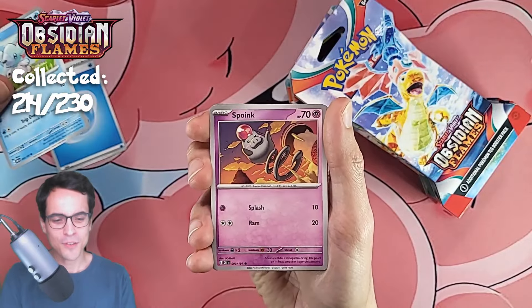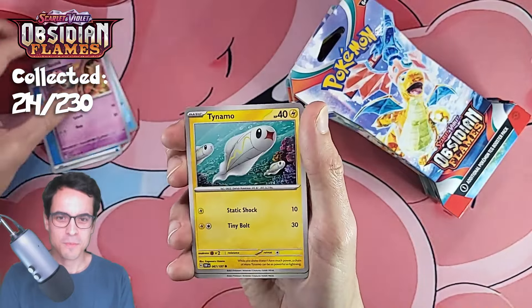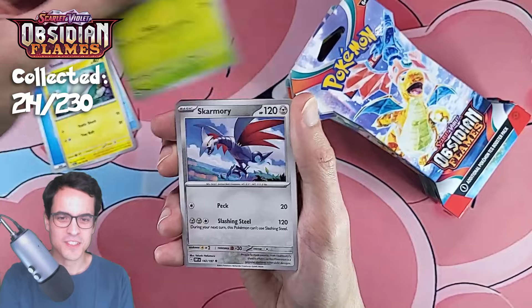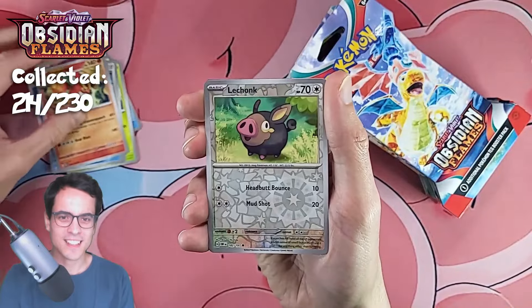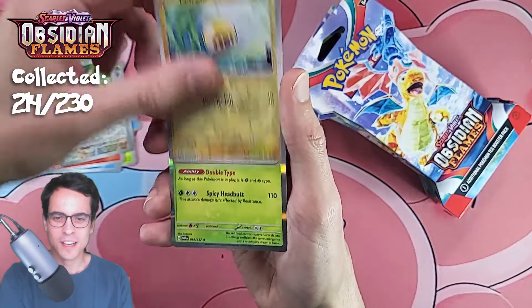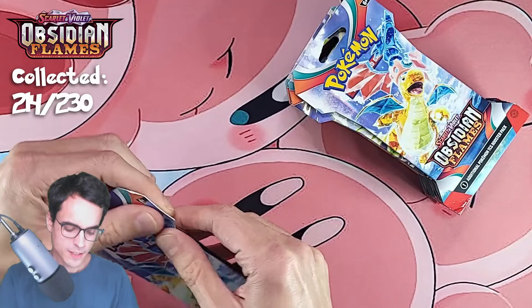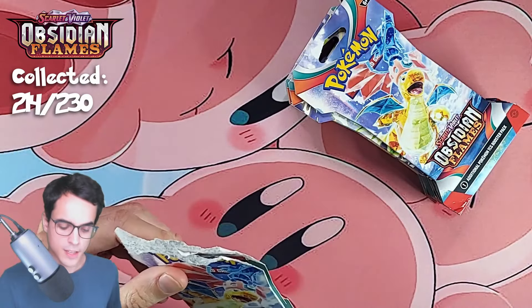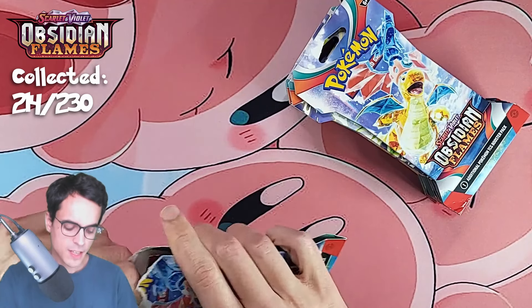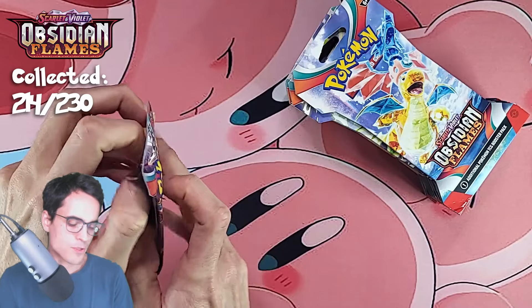It's been a lot of fun. Cards still needed include cup, chew, spoink, dynamo, skarmory, the walk trio, darmanitan, lechonk reverse, tadbulb reverse, and the scovillain. I'm hoping to get one more card for the collection within these packs — if we're lucky, maybe two.